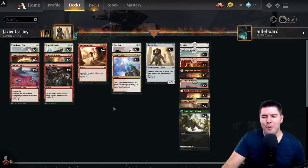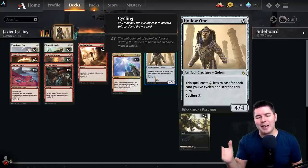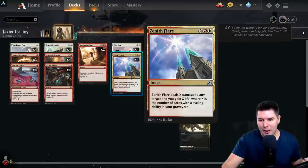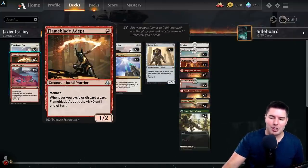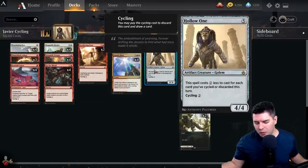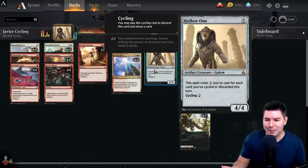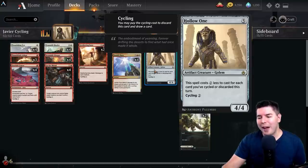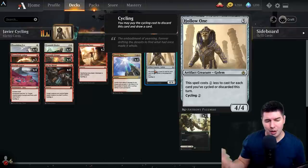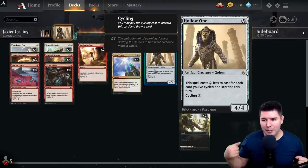This is honestly a pretty sweet deck. Hollow One is the main reason that cycling has a lot of power. Hollow One and Flame Blade Adept are the big additions that came in with the Historic Anthology. Hollow One is a five-mana four-four where this spell costs two less to cast for each card you cycled or discarded this turn, so if we cycle three cards we can play all of our Hollow Ones for free.